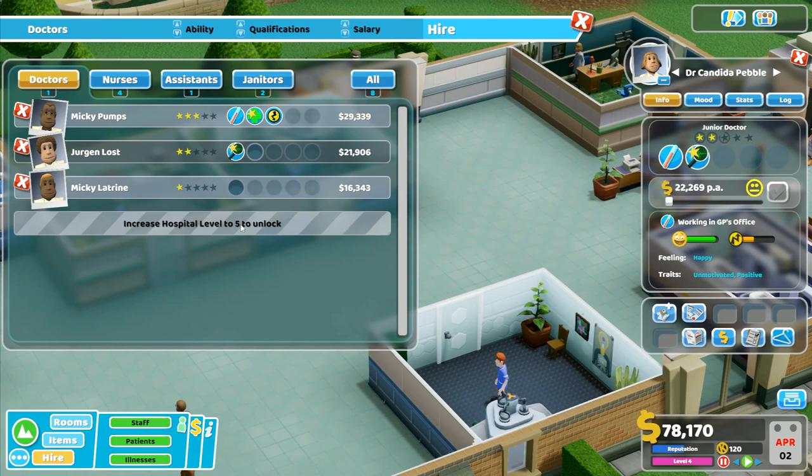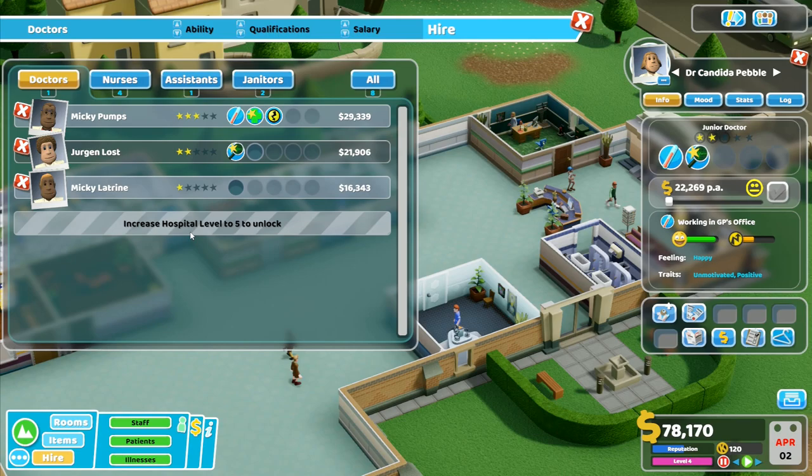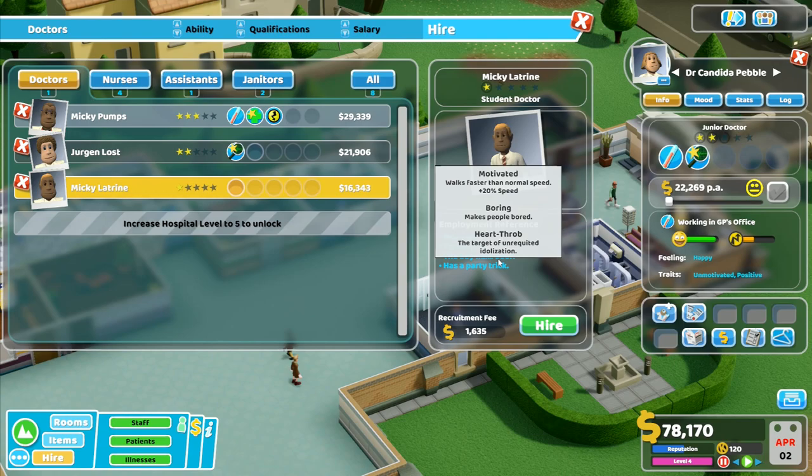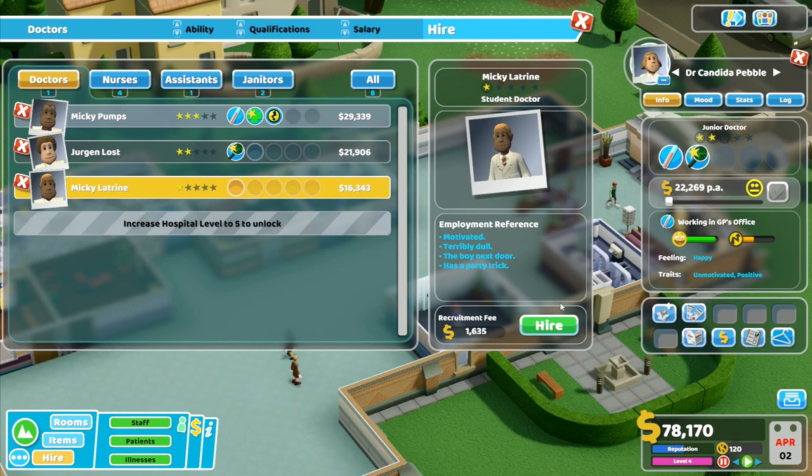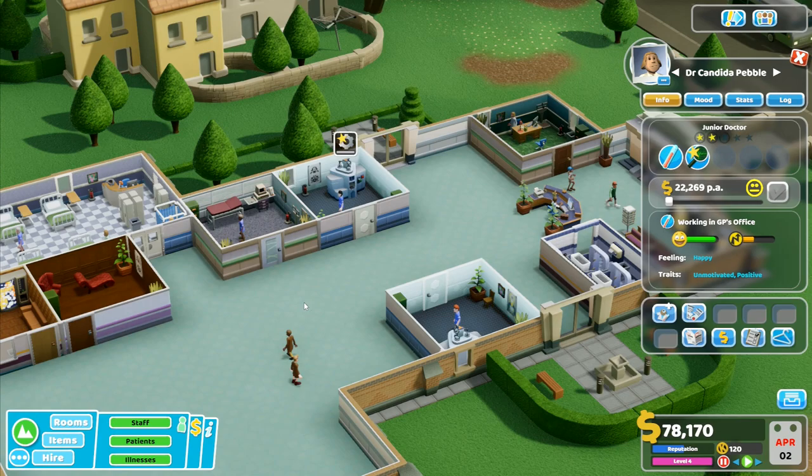Is there a way to increase hospital to level five to unlock things? I don't want all that - I just want doctors. I'm just going to have to keep an eye on the dot. When do I get another doctor available? How often do they change over? Motivated, terribly dull, the boy next door, he's a party trick, target of unrequited idolization, heartthrob - makes people bored, works faster than normal speed. Plus 20 speed is probably not the best one for a psychiatrist to be honest. I'll leave the psychiatrist for a minute as there's not a lot I can do about that.